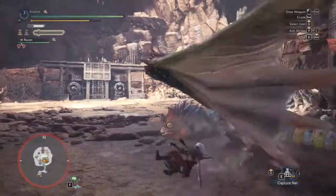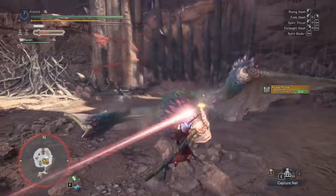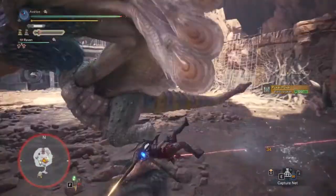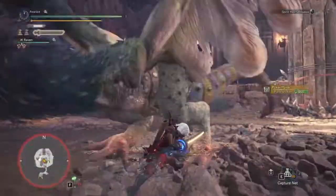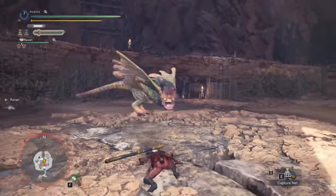What I really like about the Longsword is that it has a combo called the Helm Splitter, and that's maybe one of my favorite combos in the game. That's my number four and my fourth favorite weapon in the game.